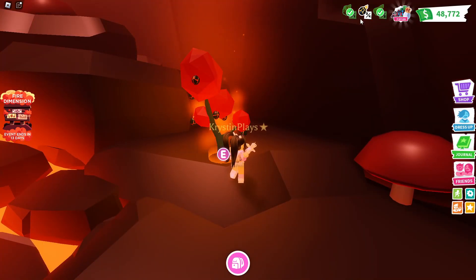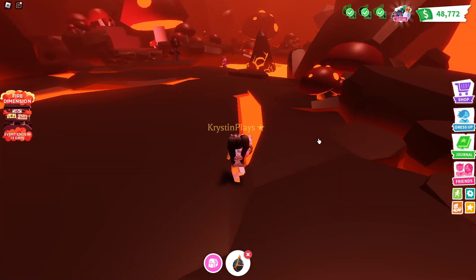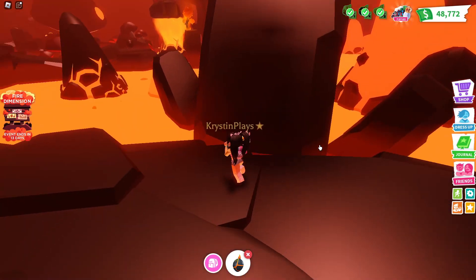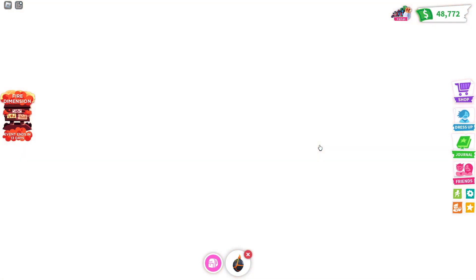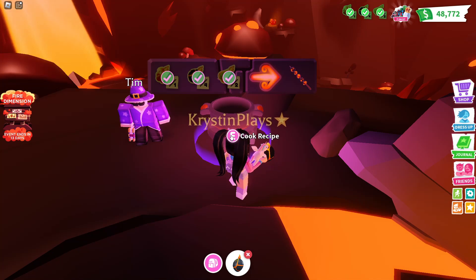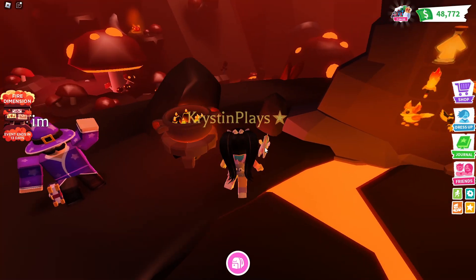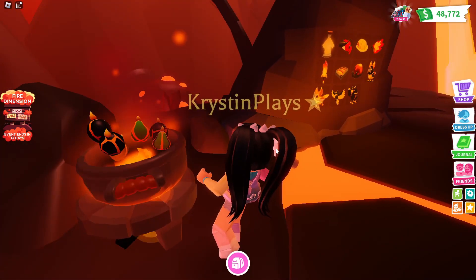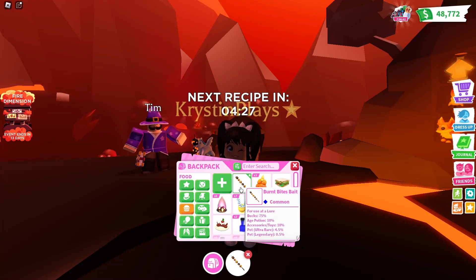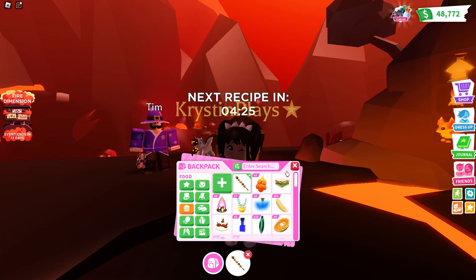You can also see up top we now have enough of the ingredients. So I'm just going to go ahead and walk into some lava — it'll take us up to the main area. We're definitely going to need to farm these. Now we're back and we can go ahead and cook our recipe. It's creating it and we have it — we now have the burnt bite bait.